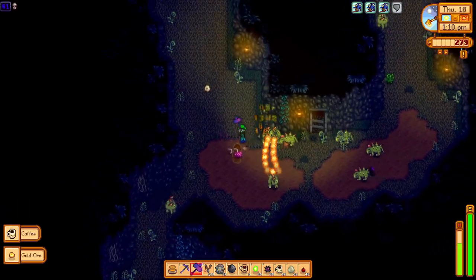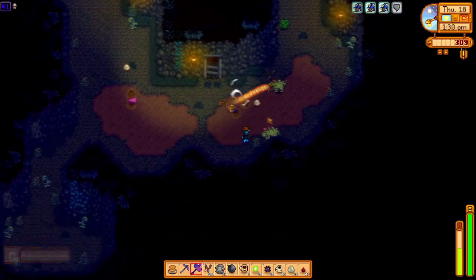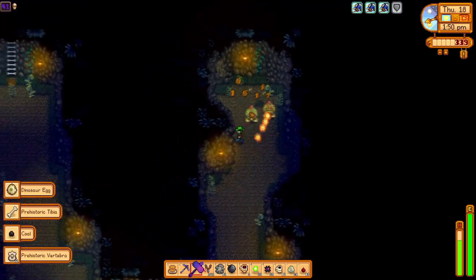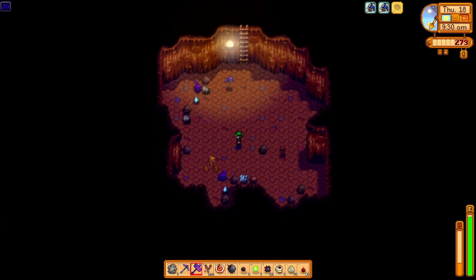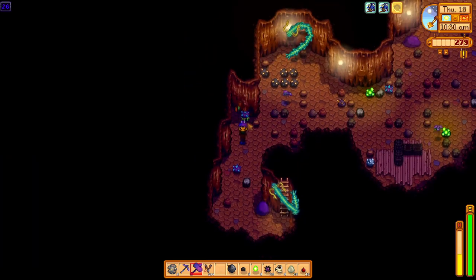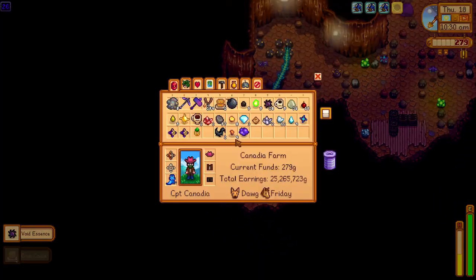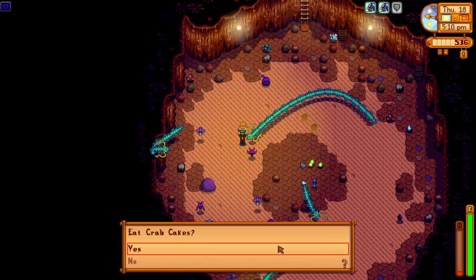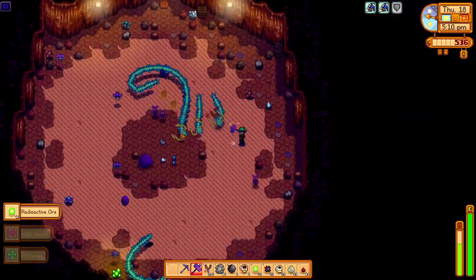We try to mostly ignore enemies when we can, but sometimes come across a dinosaur floor. We clear enemies as quickly as possible while avoiding damage. We also brought the Slime Charmer ring, which ended up being quite helpful on floors with lots of slimes, preventing us from taking any damage from them. We make good use of food drops from enemies — spicy eel from serpents, crab cakes from rock crabs, potions from iridium bats, and purple mushrooms found on floors.